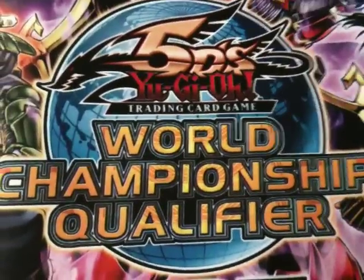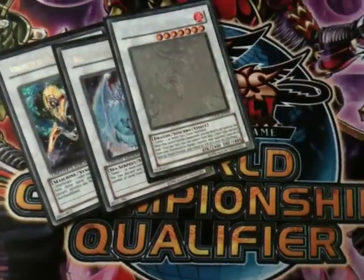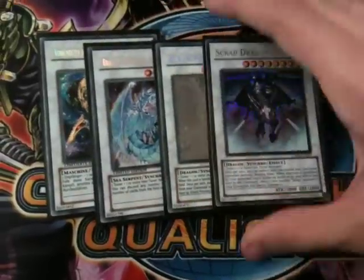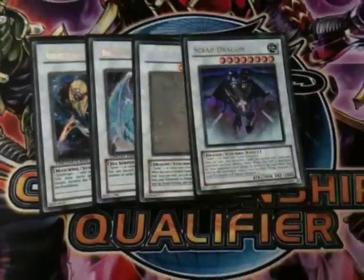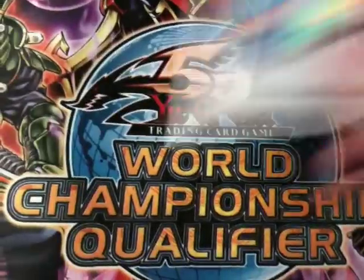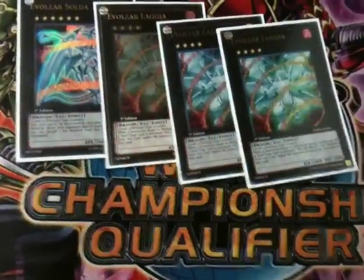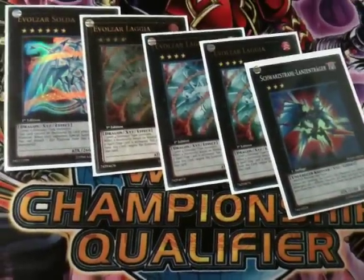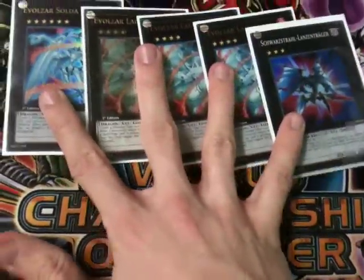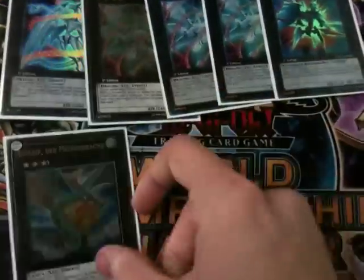That was the main deck. Onto the extra: I run one Catastral, one Brio, one Black Rose, one Scrap Dragon — because this deck needs beaters and Scrap Dragon is much better than Stardust for getting over big monsters — and one Trishula. Just the staple Synchros. For Xyz I run one Evolzar Solder, triple Evolzar Lagia — I managed to pick up another one at sneak peek — and I'm currently proxying a Dolka. I sold off all my other ones before because I thought I was going to abandon the deck, and then I saw Najash and went 'Oh no, what have I done.' Also one Leviair.